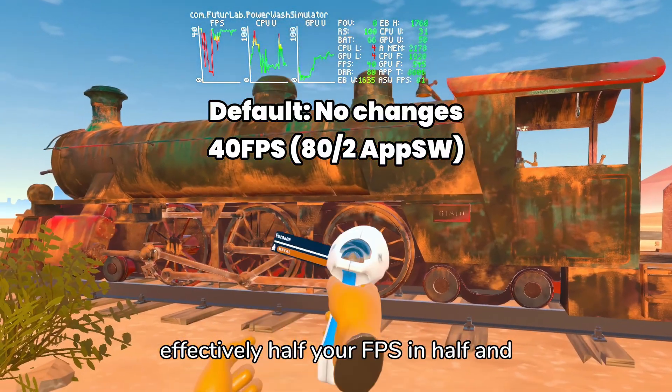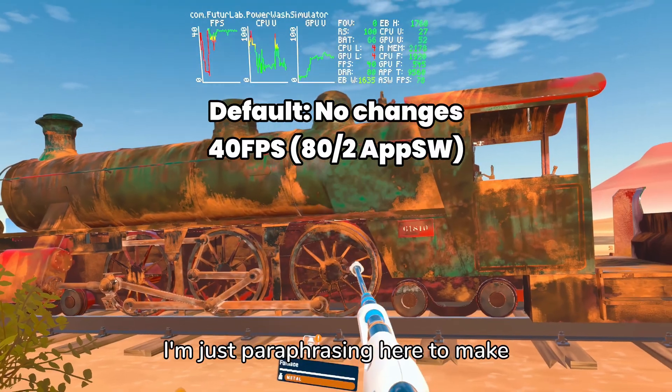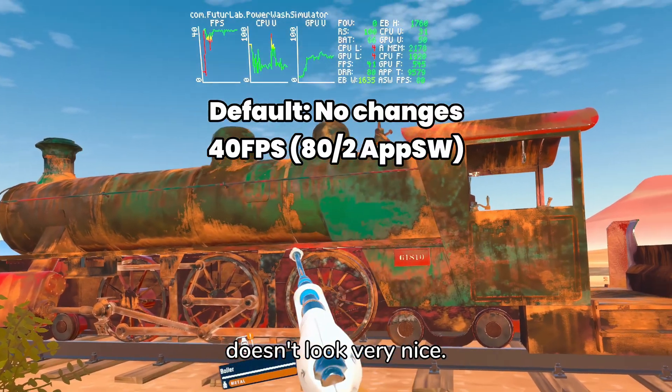AppSW will effectively cut your FPS in half and then double it up, kind of like DLSS — I'm just paraphrasing here — to make your FPS look like it's doubled, but it doesn't look very nice.